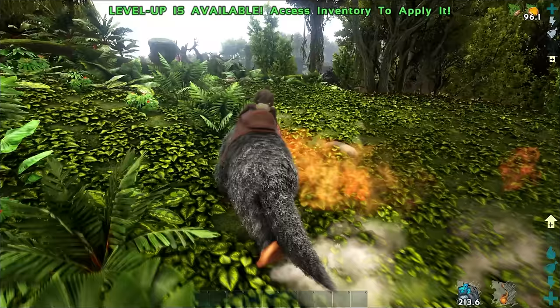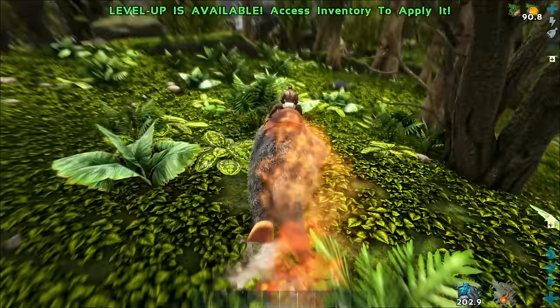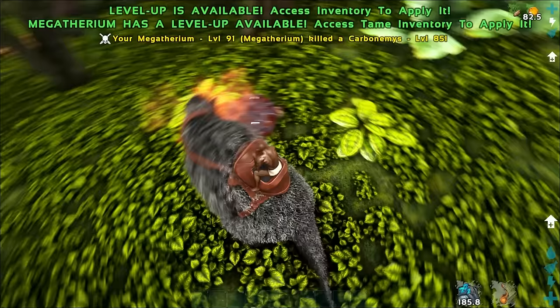The Sabertooth and Theri are also pretty great chitin gatherers, but using a Megatherium is definitely the best way to get chitin in my opinion. If you want one, I'd recommend using a trap for them since they can be a bit difficult to deal with, especially if they've got that buff. The saddle unlocks at level 52, so this shouldn't be too much of an issue for most players.